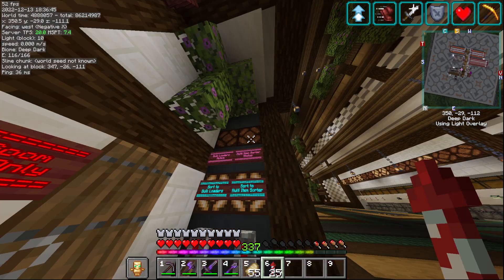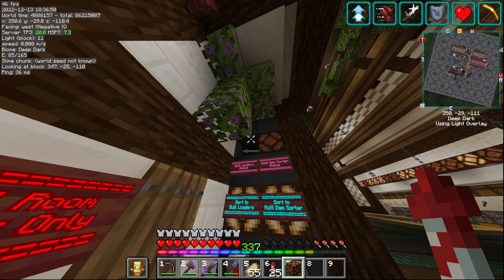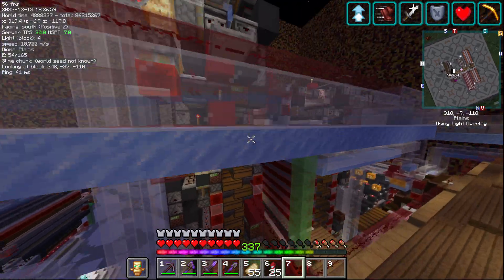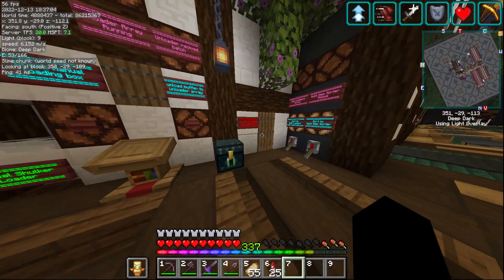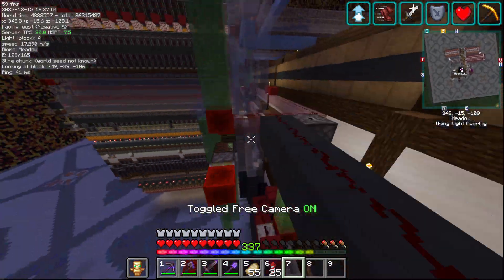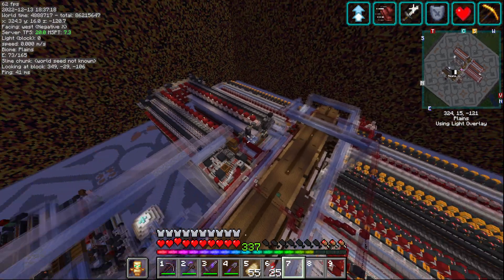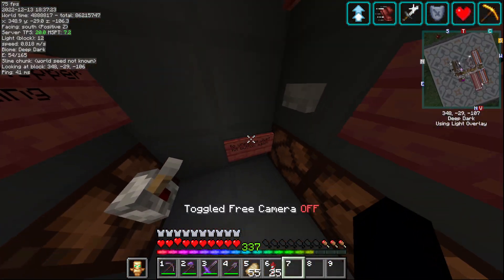These lights tell you what's active - if the multi-item sorter is on that'll turn on, and if the bulk sorter is active too. In here you have a little control room. We have emergency hopper locking - whenever that's on, everything in these four storage halls will remain completely locked, and even if items go through they will not unlock, besides the bulk which is an exception.